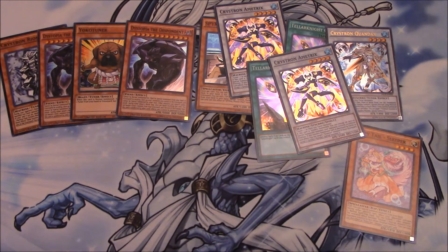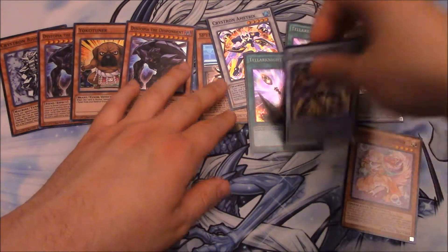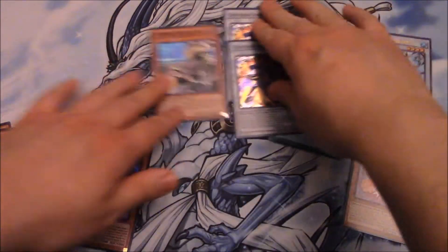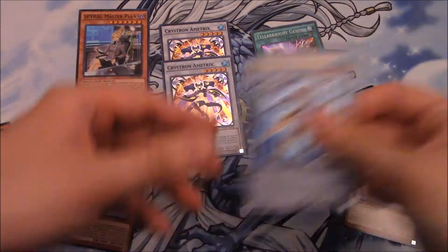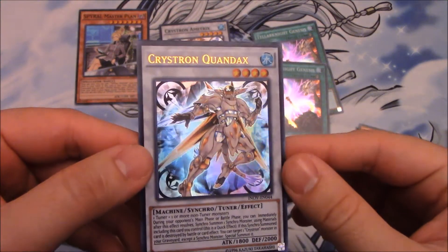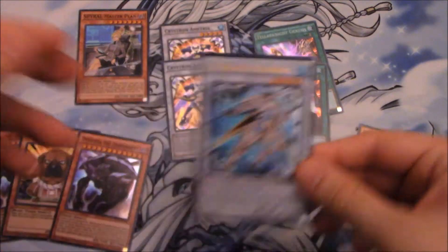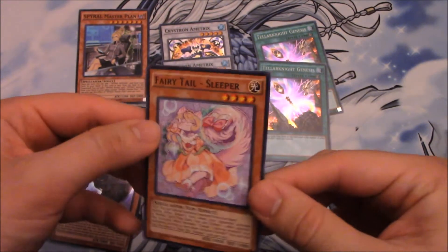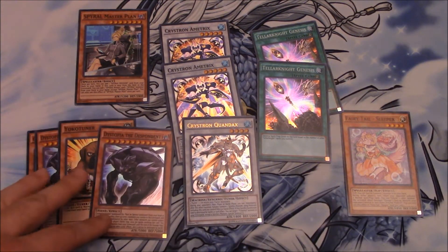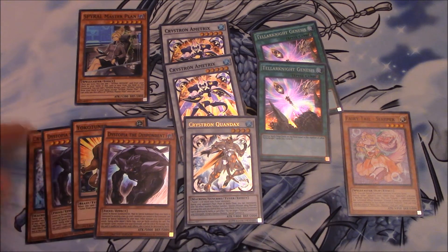And that's it. So we did get an Ultra Rare at least from one of them. We did get two Amatrix and two Telenite Genesis, which is eh. But we did get an Ultra Rare — the good Crystron. I believe they can use this in Mermails and Water Deck builds. And we did pull a Sleeper, and she's always good. I'm going to let you guys think about these Special Editions — let me know if you had any better luck than I did.